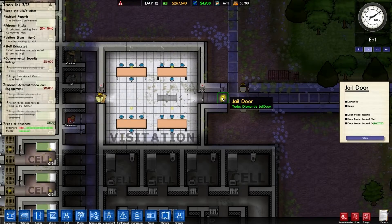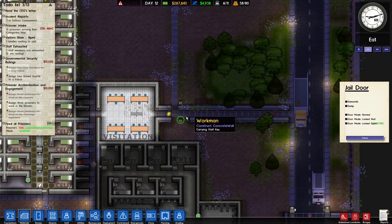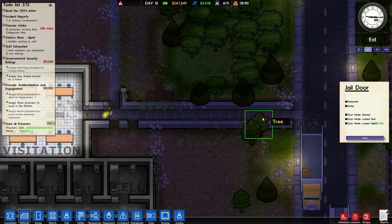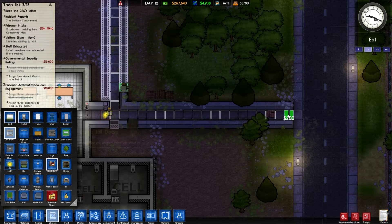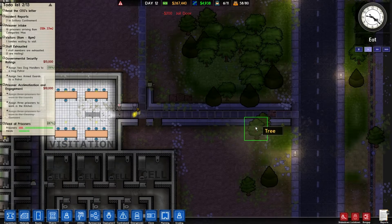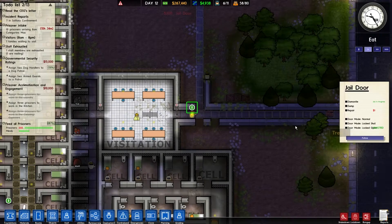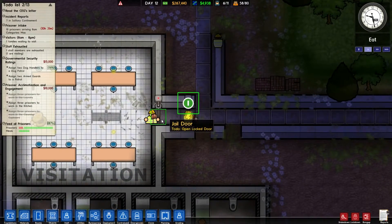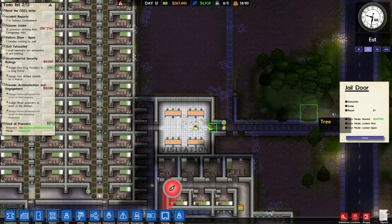They're cracking on with this as well, but it still hasn't been dismantled. That's fine, this is more or less how I want it. What I'll do here is stick a jail door at the end which I'll leave open, so the visitors have to come through it, but if a prisoner escapes here we can basically close it. Oh, he's dismantling it now, brilliant. Is that not connected up? It's not a remote door yet, of course it isn't.